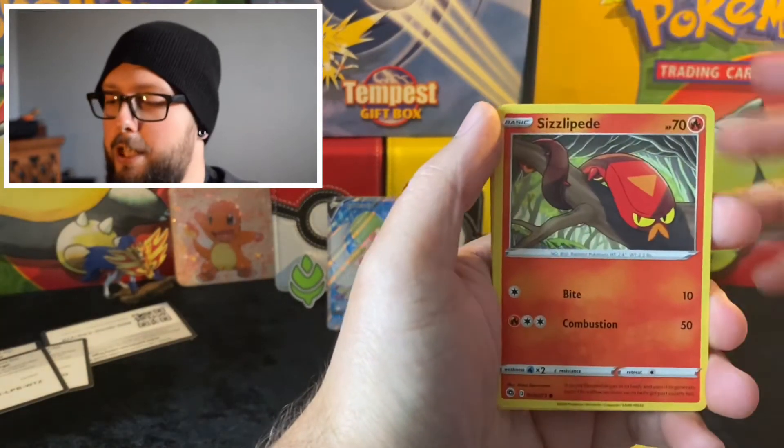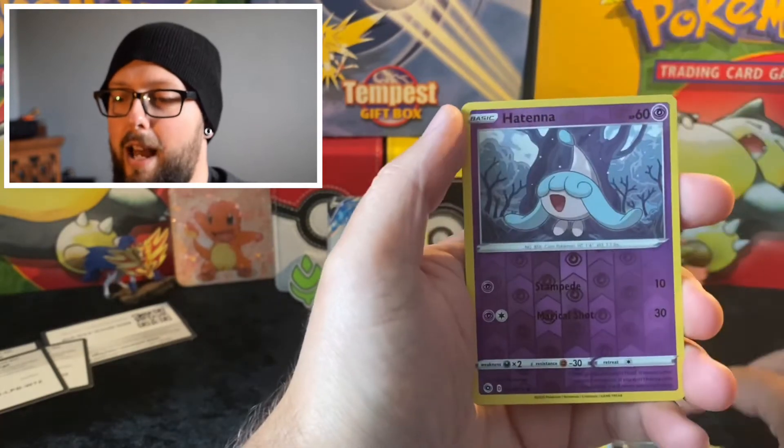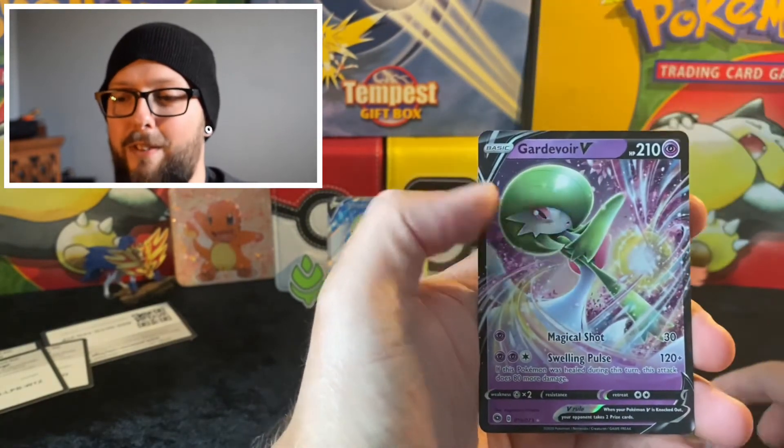Team Grunt, Victini, Sizzlipede, Pokéball, Weedle, Kakuna, Carvanha — Hatenna is the reverse, and ooh — a card of Regirock and Pierce! Excellent!